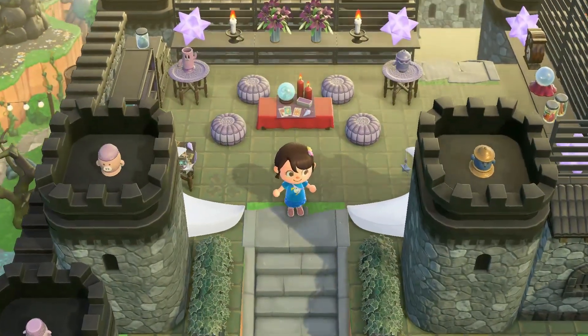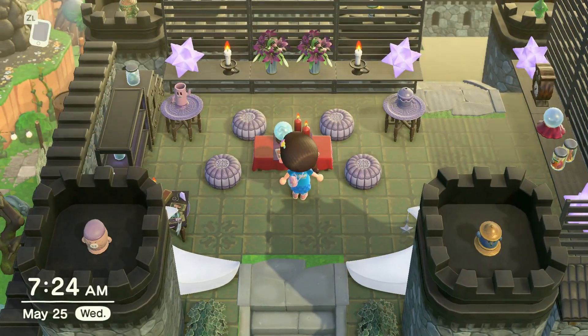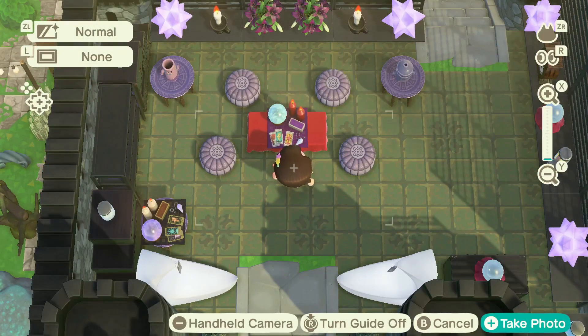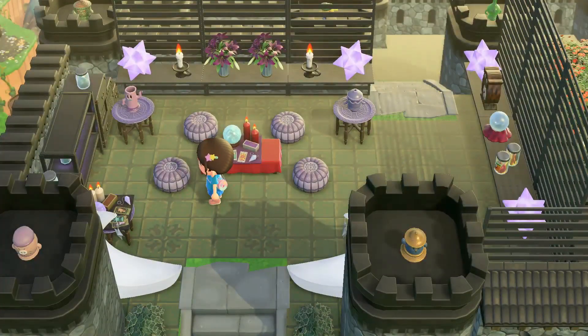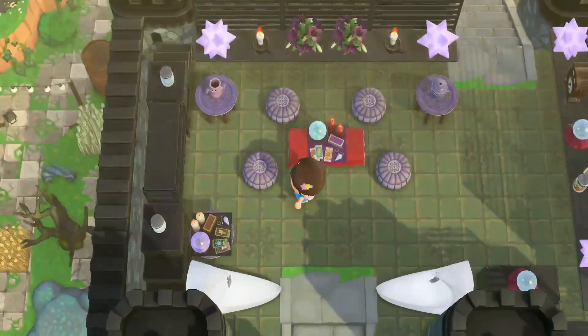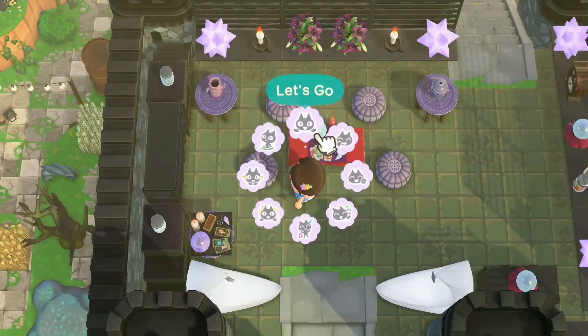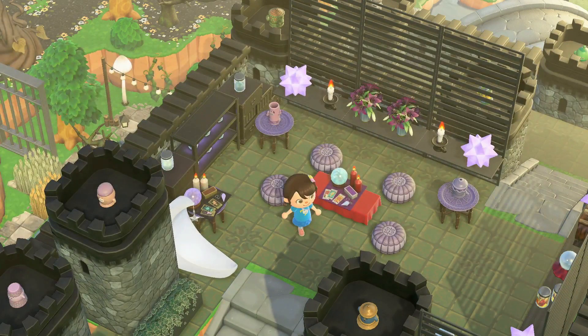We have the crescent moon chairs on the sides when you walk up, and then the main event is the Moroccan stools which I absolutely love. I couldn't really find many red things in my pockets so I did a bunch of purpley stuff. I got the medium wood partitions all the way around to make it kind of like an enclosed room — more like a hideout. Another one of my favorite items is the glowing moss jar shelf. Can you see it? There we go — yeah, this is so cute!